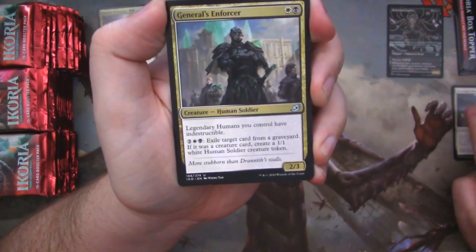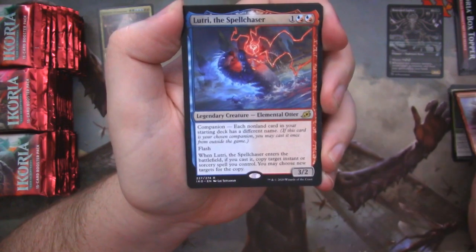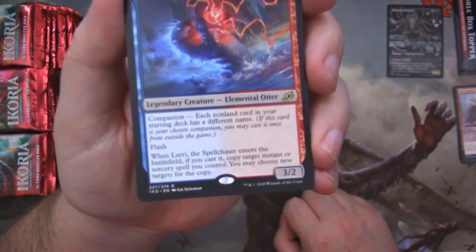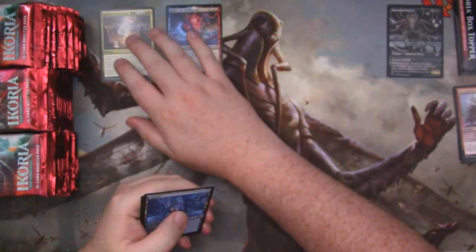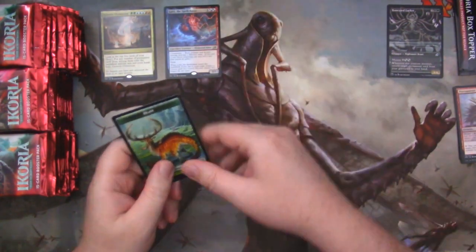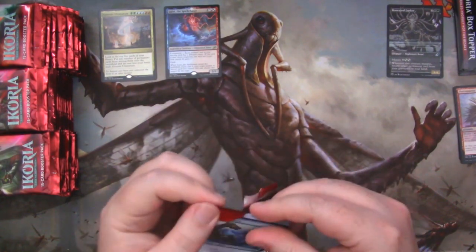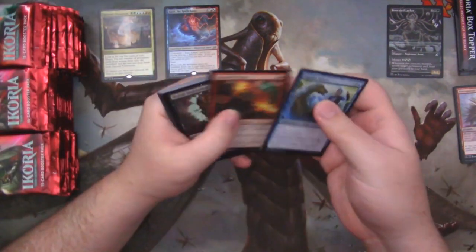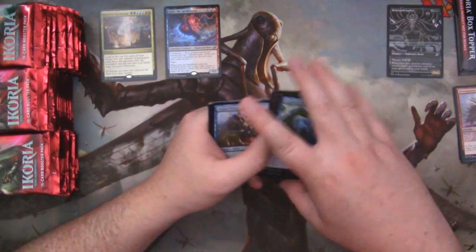Keensite Mentor. General's Enforcer. Pork You Parrot. And Lutri — our little precious otter baby that was banned before his time. Well, probably banned appropriately, let's be honest. But still, he didn't even get a chance. They murdered my sweet boy.